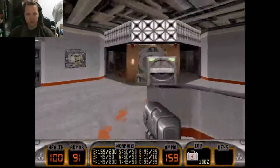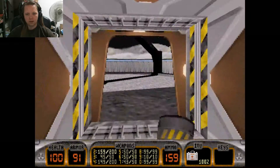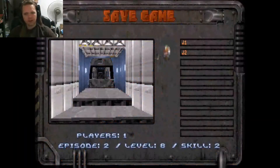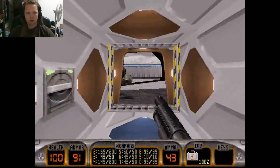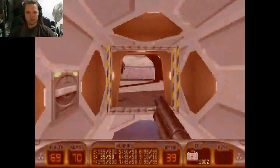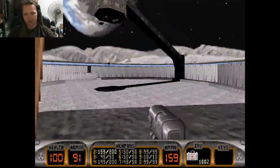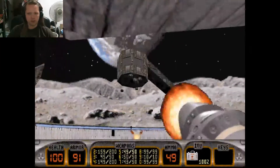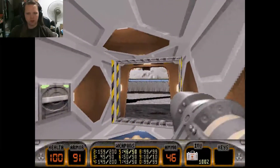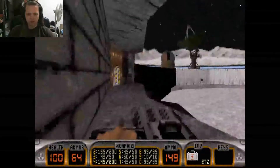Let's see what this button does. Must be some kind of an airlock — this could be bad. This looks like a boss fight. Oh my god, I am so dead. I should've just shut that damn door. Let's try that again — I don't think I'm hitting him. That doesn't work either. I guess he's gotta move; that's the easiest way to do it.